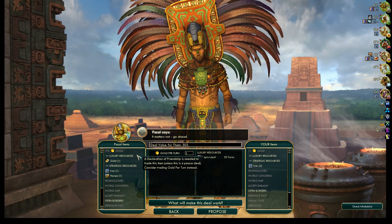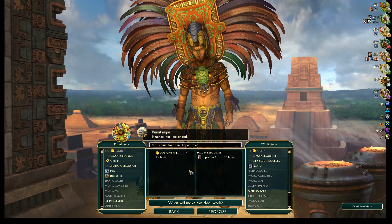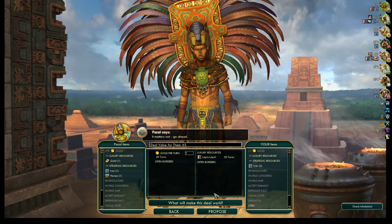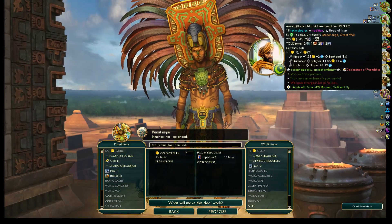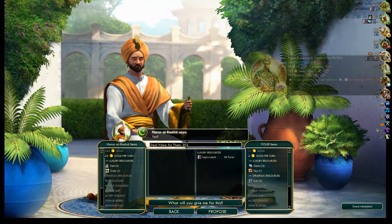That's better than we're getting from Arabia. Let's do it for seven gold per turn. Although — what was Arabia offering us again for Lapis? Not much.